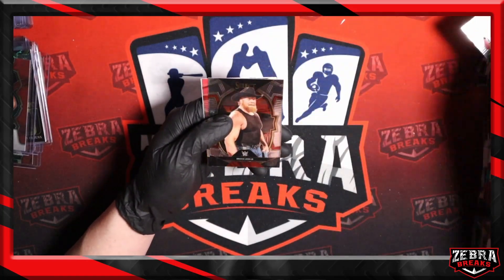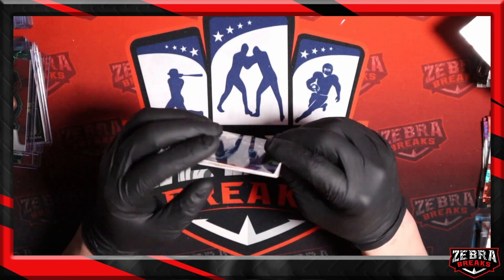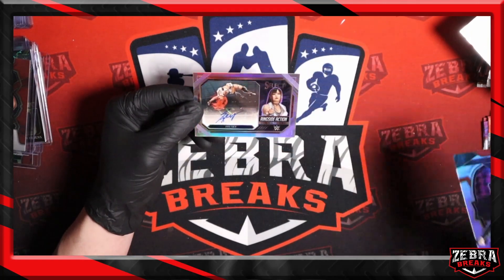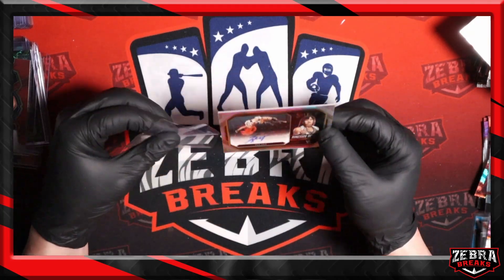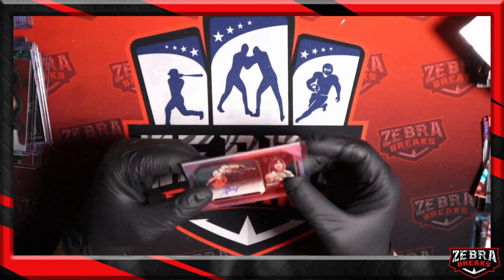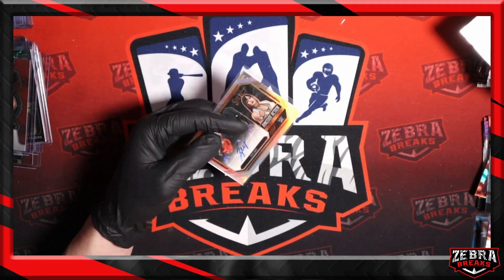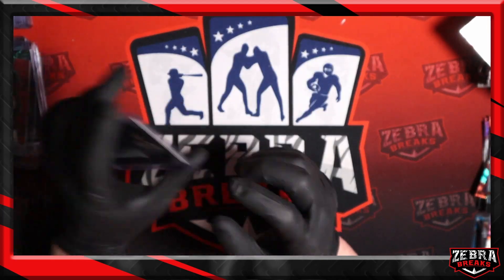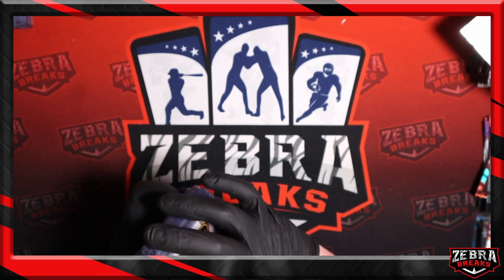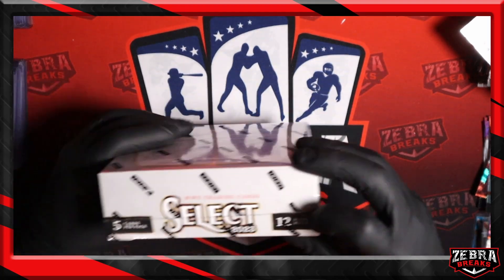Here we go — Nakamura, Miz, Uncle Brock, silver Sami Zayn. And behind that — IYO SKY silver ringside action signatures auto in mid-flight. Great picture in mid-flight on the moonsault. That'll work. IYO SKY — Money in the Bank winner this year at time of recording. So that's boxes seven and eight.